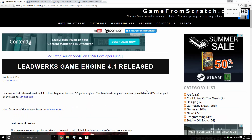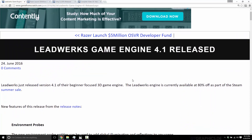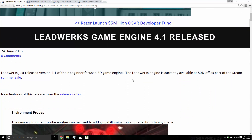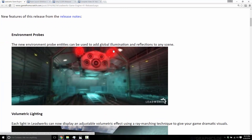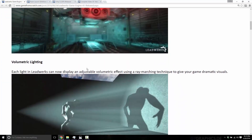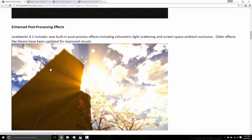This week in game development, we saw the release of the Leadworks Game Engine 4.1. The Leadworks Game Engine is a beginner-focused 3D engine with a bunch of tutorial content — it's all about getting you up and running learning 3D. This release added a bunch of new features on the rendering side: environmental probe entities for global illumination reflections, volumetric lighting, and enhanced post-processing. So they're bringing more graphical pizzazz to the engine.